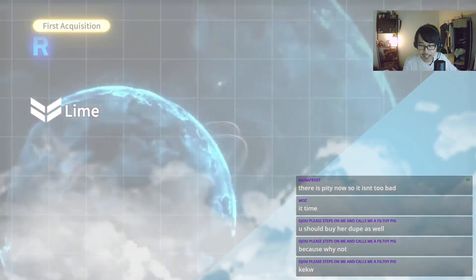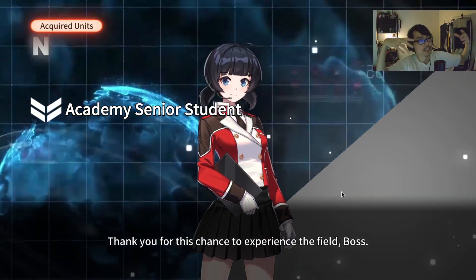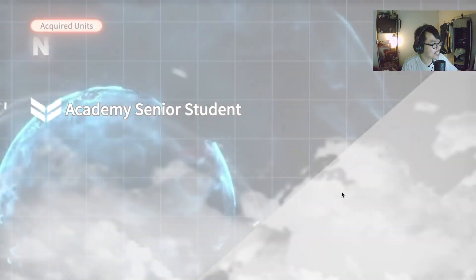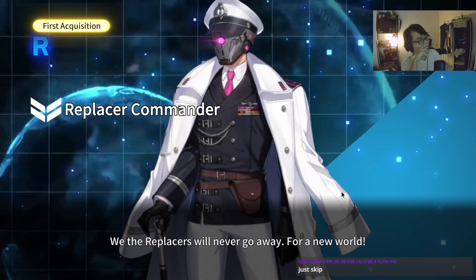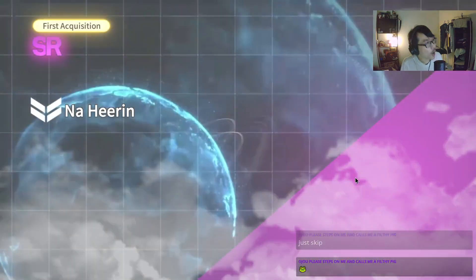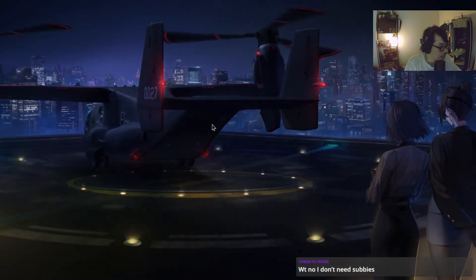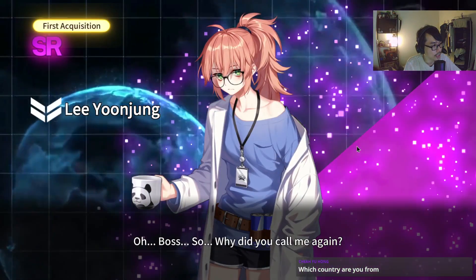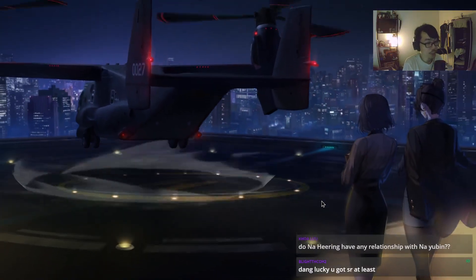First acquisition — we got Mori Lime, first acquisition. Why is the animation so uninterested? Mass Market Automaton — insane. I got an SR though, it's purple. Replacer Commander! Everyone's favorite. Hearing I got it as well. I don't need Subis. This is not looking good. Lee Yonjuk — lucky I got an SR at least. You call this lucky?